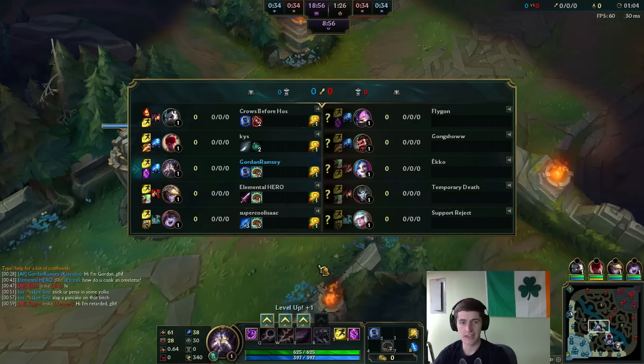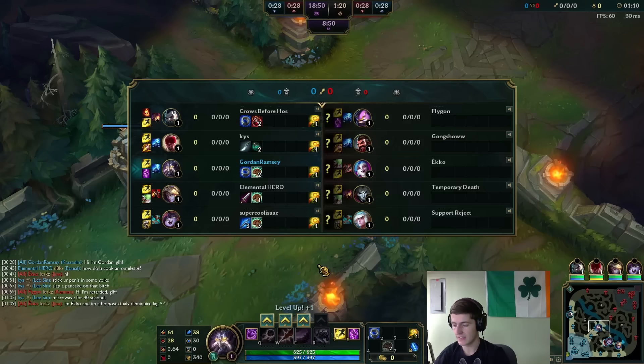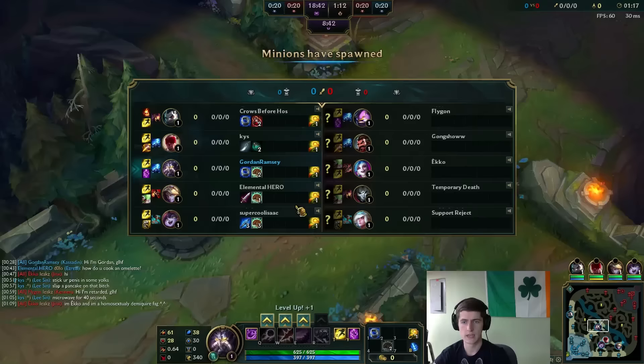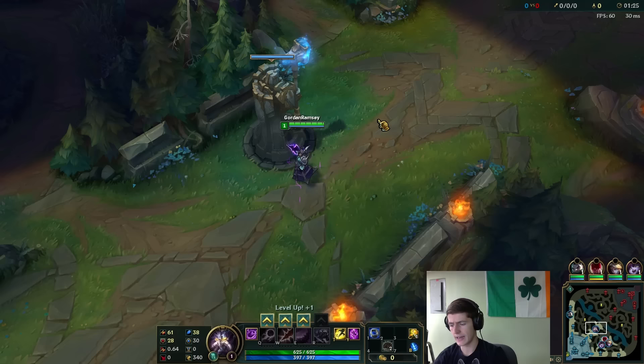We have Ezreal, Kassadin, and Swain, and then Lee Sin is still pretty good in the late game too, and then having Lulu there as well, so I think we have plenty of peel and plenty of ways to get around to that Kennen. So if I can become somewhat big and scale up, I think I have a good shot at taking out their ADs. I have high hopes so far for this game.